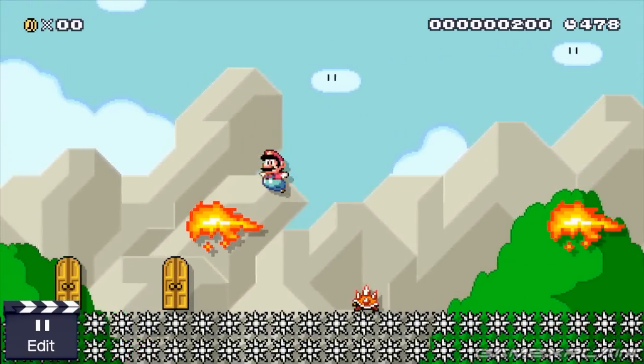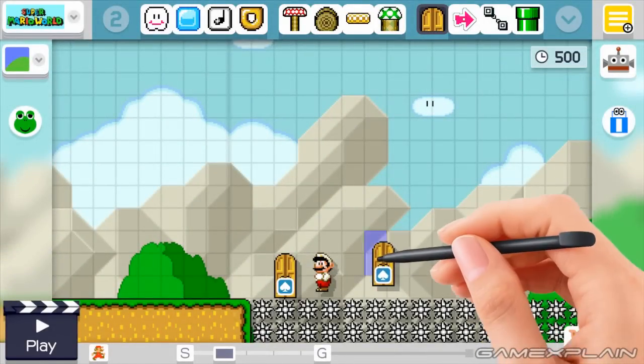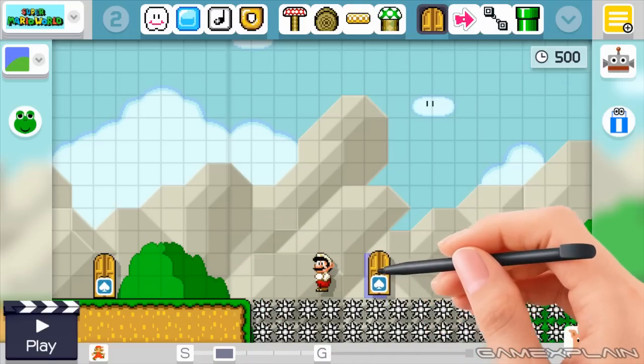Okay, here's the deal. Let's break down how this trick works. First off, the door you go through — this one has to be on spikes. The other door can be wherever you want, it does not matter, but the first door actually has to be on spikes.